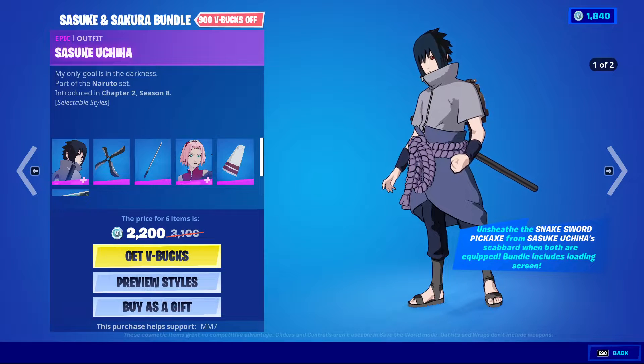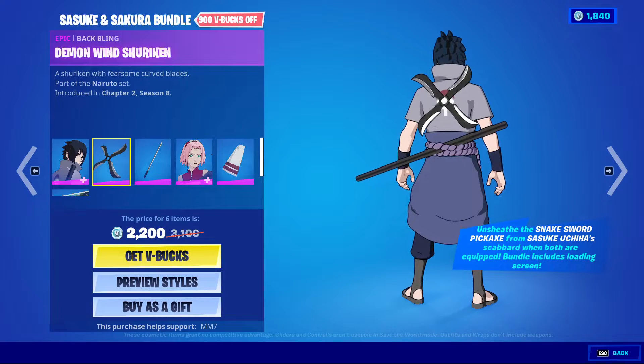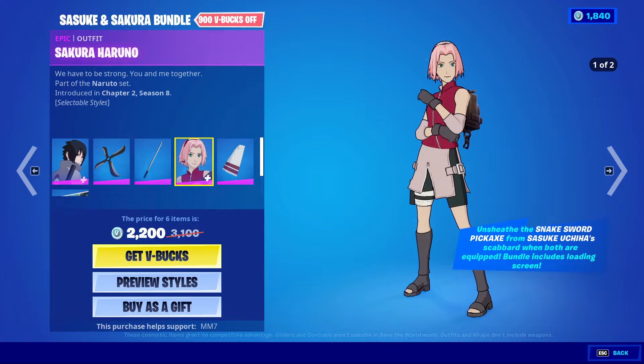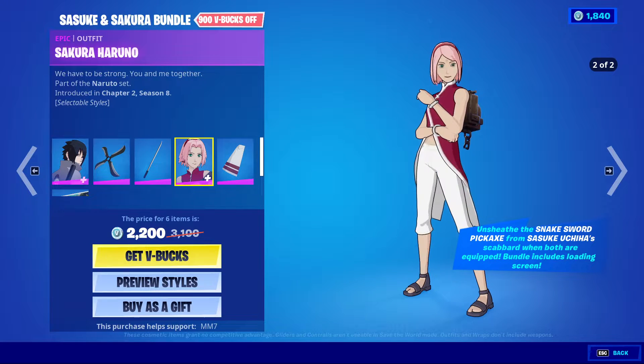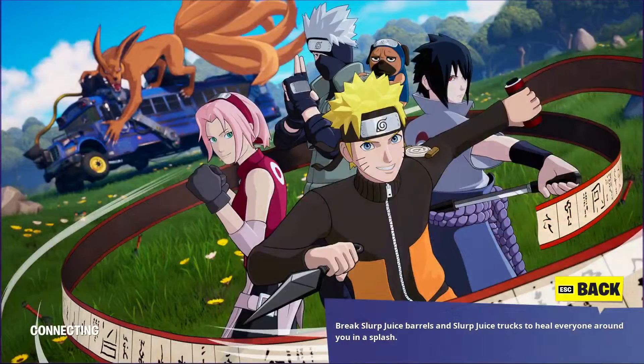We have the Sasuke and Sakura bundle. Comes with Sasuke Uchiha, Demon Wind Shuriken, and the Snake Sword. Sakura Haruna — pretty nice skin actually. Hidden Leaf Cloak and the Team 7 loading screen. I like the Ninetales in the background, that's quite cool. I don't know what any of this stuff is, I just think that's cool.